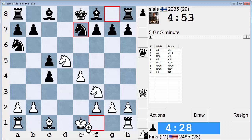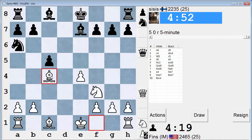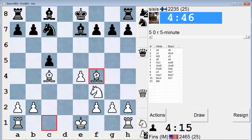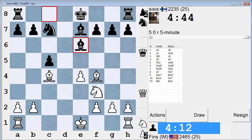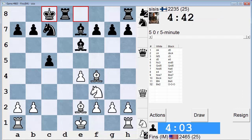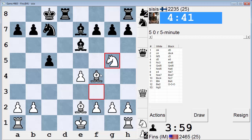I feel like I've seen this variation before but I don't remember anything about it. Let's take and then take on c4. Okay, let's threaten his Knight. Bishop e6 makes sense. Now maybe we'll pull this back - Bishop e2. Castles Queen's side. We can grab the Bishop pair with Knight g5, seems reasonable.